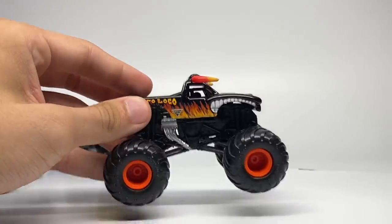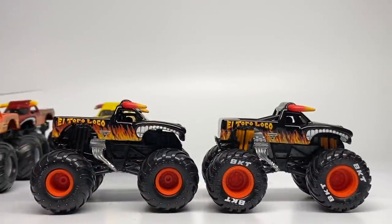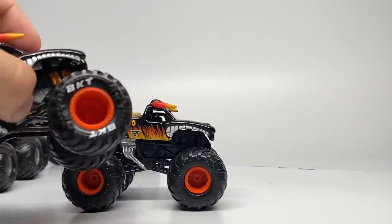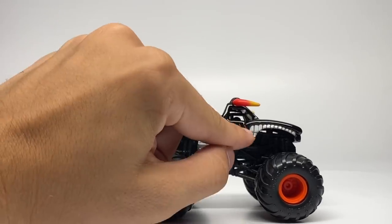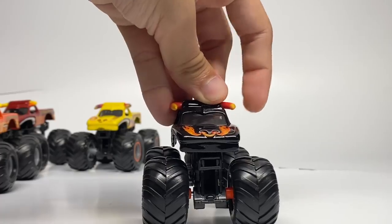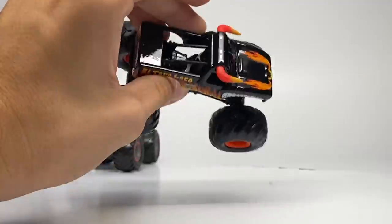Next up is the black edition of El Toro Loco from 2013. We just received a chase piece of this El Toro Loco in Series 17, and nothing has changed in terms of the body style — just a different chassis, which is actually a lesser edition of the chase piece. The chase piece had shocks printed on in orange plus chrome headers; now we just have the chrome headers. They also have retro tires, versus the BKT tires from the chase piece edition. I understand why it's in this pack, and I love black El Toro Loco, but I really wish they would have done the updated flame pattern and chin hairs in red to make it more exclusive.